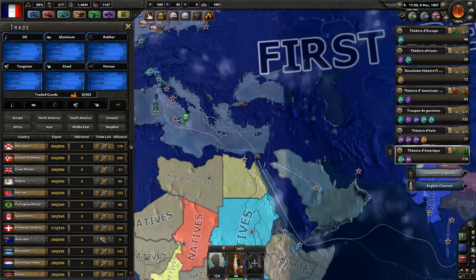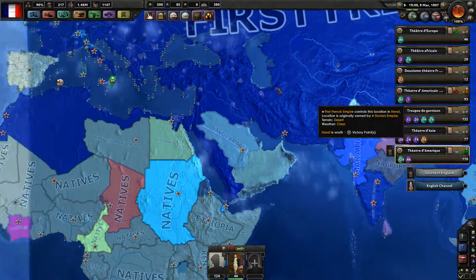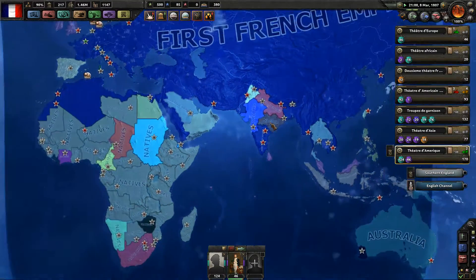Cancel our imports. That's great. We have 4,400 oil and 1,600 steel — I mean horses, whatever.